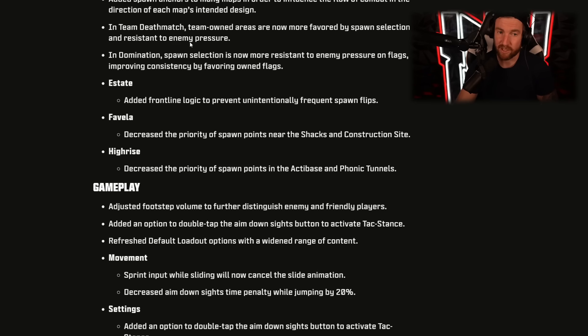Under the map section, they're talking about spawns: added spawn anchors to many maps to influence the flow of combat in the direction of each map's intended design — so better spawns overall. In team deathmatch, team-owned areas are now more favored by spawn selection and resistant to enemy pressure, meaning you can spawn trap better. In domination, spawn selection is now more resistant to enemy pressure on flags, improving consistency by favoring owned flags, so you're more likely to spawn on your own flags.